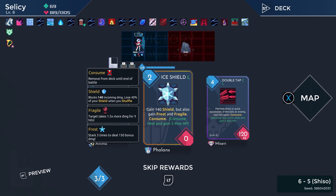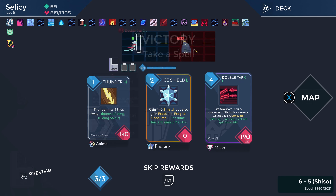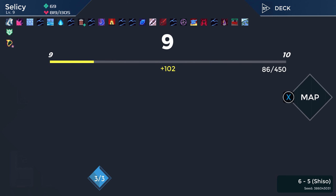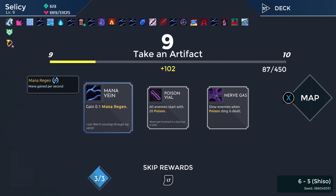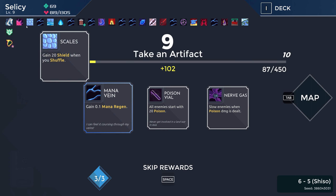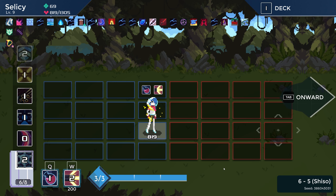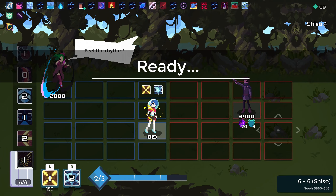Ice Shield: 140 shield, gain frost and fragile — it's consumed, which I like. Very few enemies... the scary part about this is the frost; the fragile is like okay whatever. All enemies start with 20 poison, plus I've got 'poison deals an extra 20 damage' — so this is basically a free 40 damage on all enemies. That seems amazing.